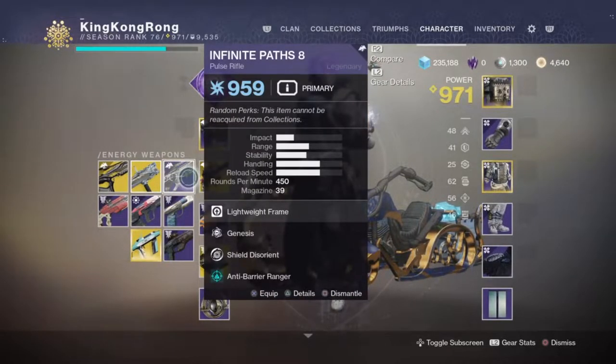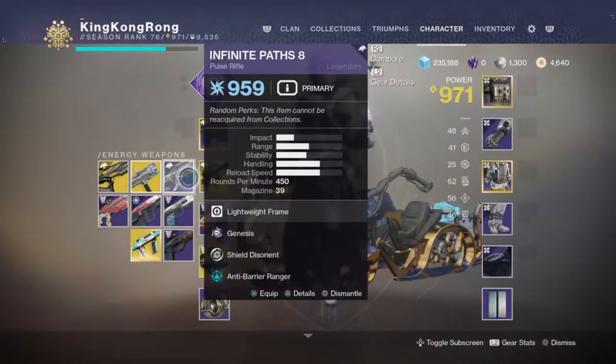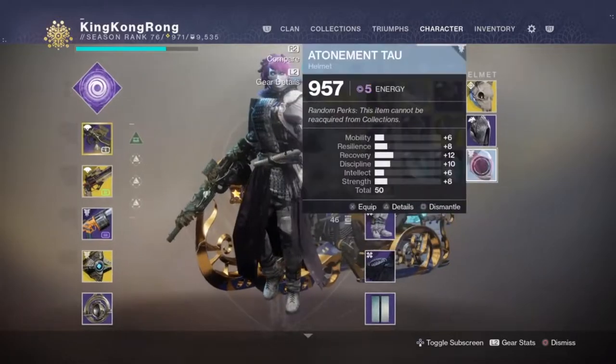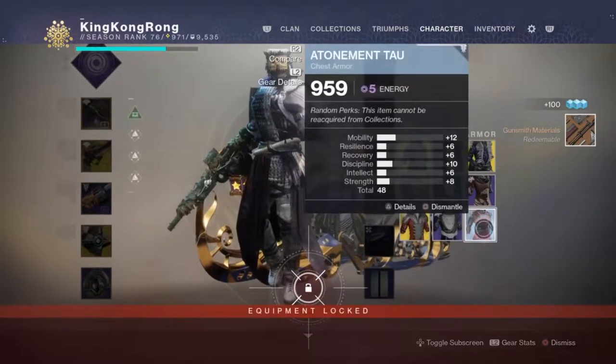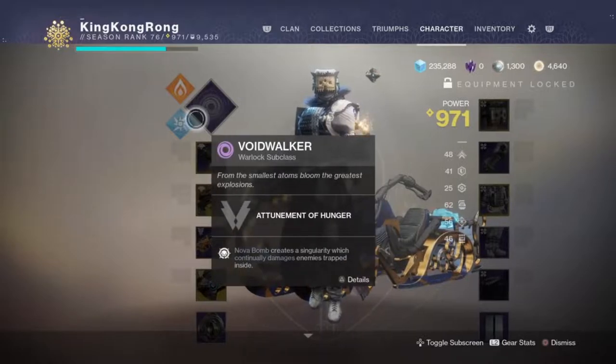As you'll notice, I've got a full set of Dream Bane armor modded with four Dream Bane mods for damage mitigation and one Nightmare Banisher to damage the boss. Theoretically you can get by without these, but I recommend bringing Dream Bane for your first run through. You'll also notice that the equipment is locked, so choose your loadout well.